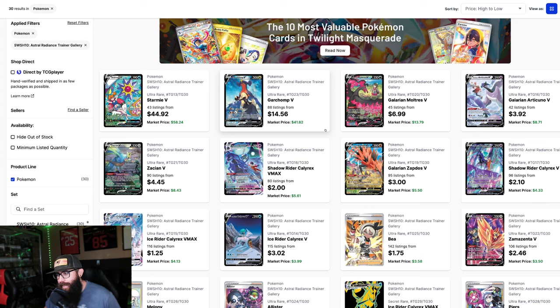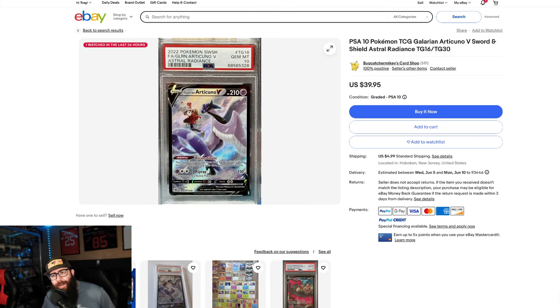I just want you guys to look at these cards right here just from an artwork perspective. Tell me that these cards are not amazing. We're going to start off first with the Galarian Birds. You have the Moltres V with the Trainer, you got the Articuno, and the Zapdos. What's interesting about these cards is you can pick this up right now on eBay for $40 in a PSA 10.